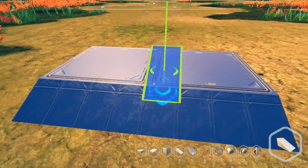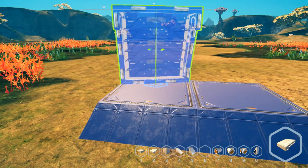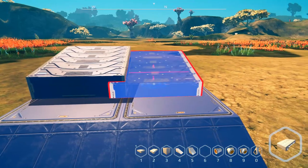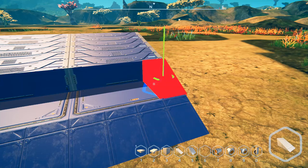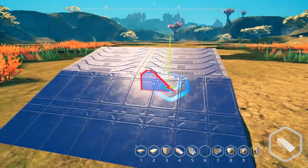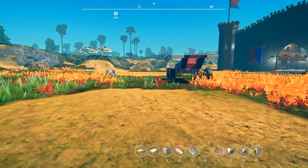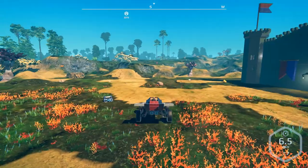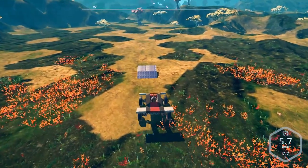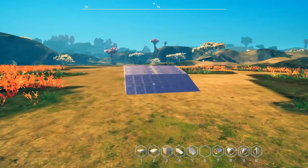I need enough room for the ramp or slope, so I'll go with a two-block gap. I'll probably have to expand the width depending on the vehicles — not everything is going to be small. Someone might have something bigger, so it's got to be at least three wide, maybe four.